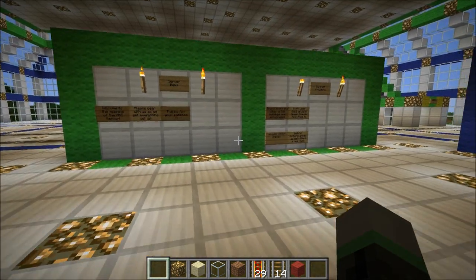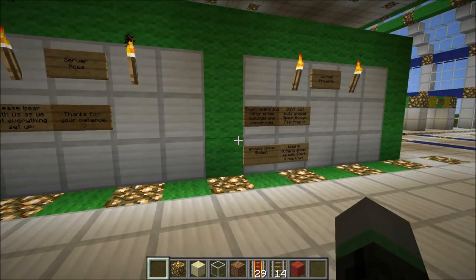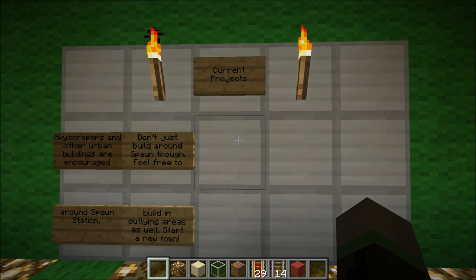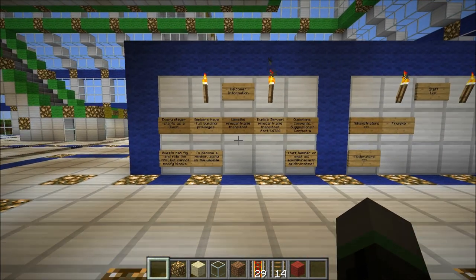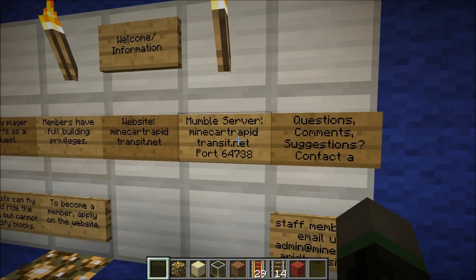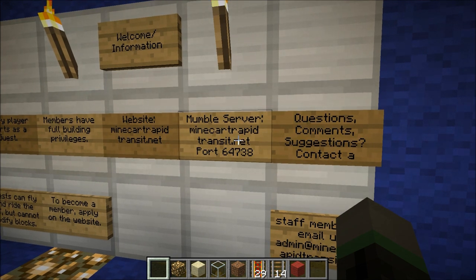The green board is probably the most interesting to players. This one contains most of the up-to-date information about the server, so things like server news as well as a list of the current projects on the server. Most people will probably look at the list of current projects to see what other people are building, and to maybe ask if they can help out. The blue board contains general information about the server, ranks, and the website. We also have a Mumble server at the same address, minecartrapidtransit.net, but on a different port, as you can see there.